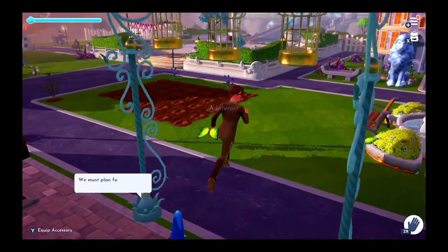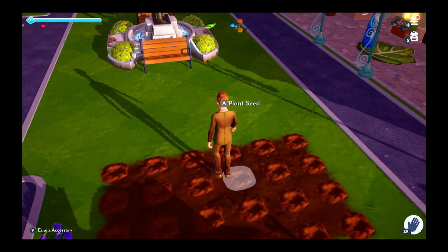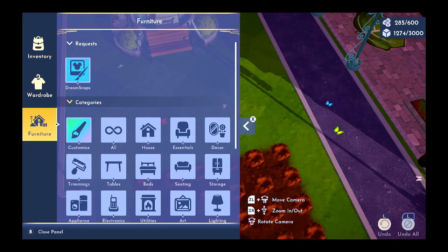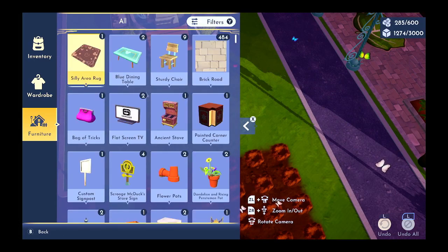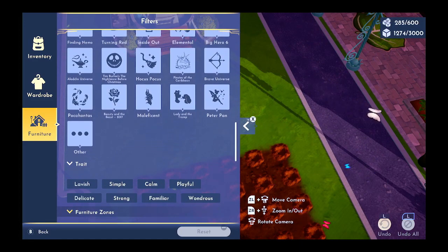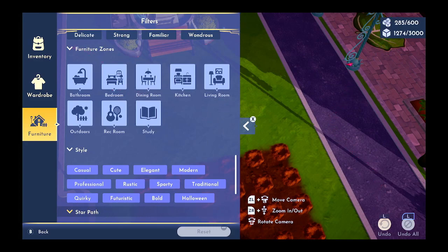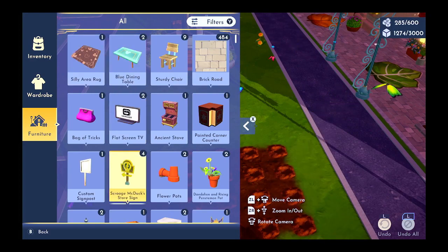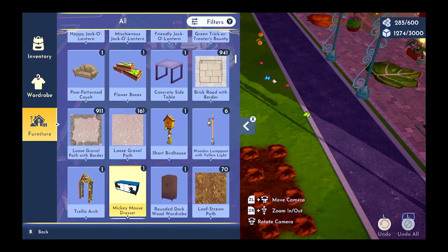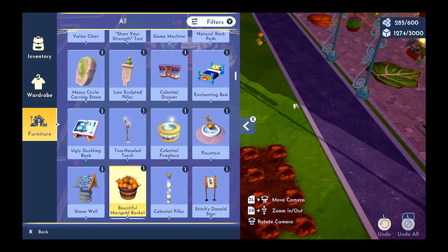The villagers are depending on you, my friends, so never give up. We're going to put down some furniture here. Let's go to filter — I honestly thought there would have been like an Easter tab. That's silly me. We're going to have to go find the items here then.